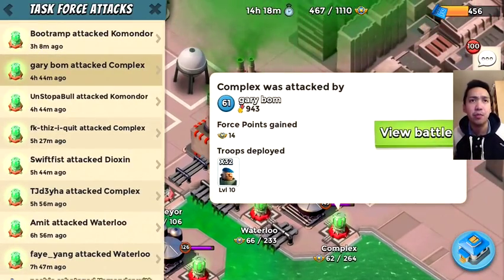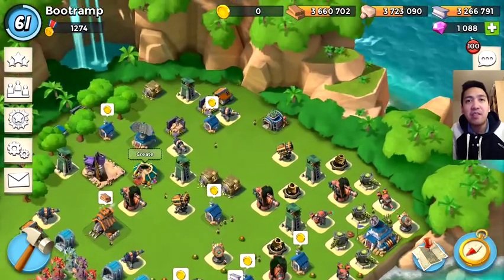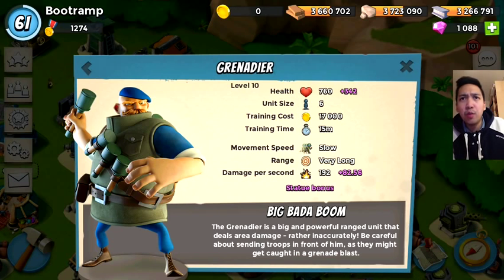Let's jump over to the operation log and find Gary Boom. There we go — it's like 32 Grenadiers at level 10, maxed out. Before we jump over to the replay, I want to show you the stats of the new troop. The health of the Grenadier is 760.